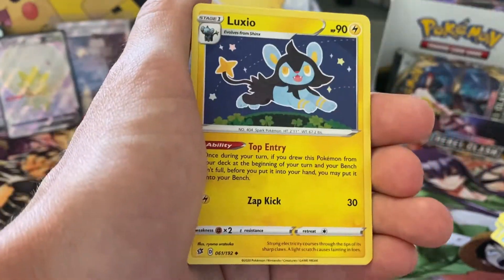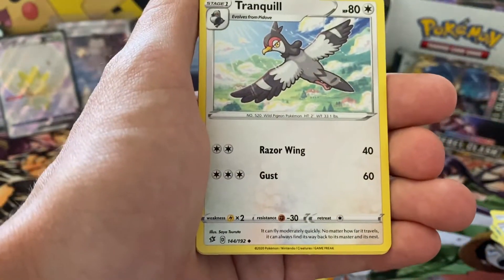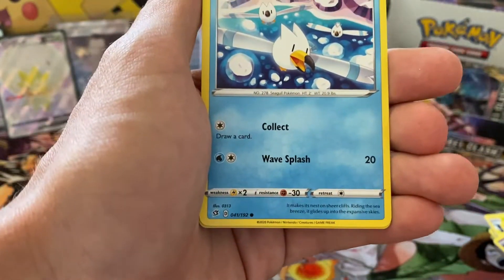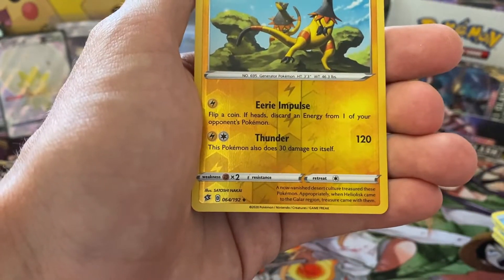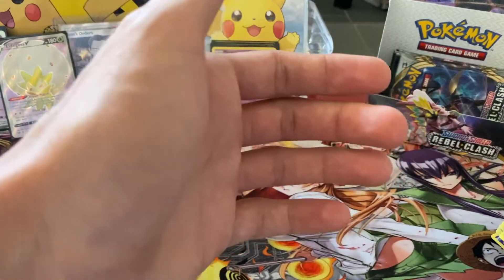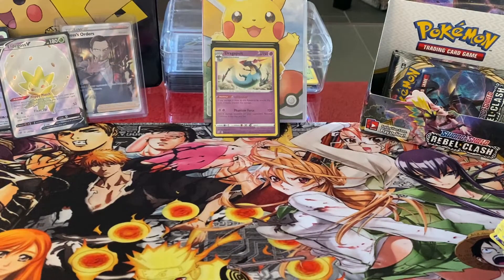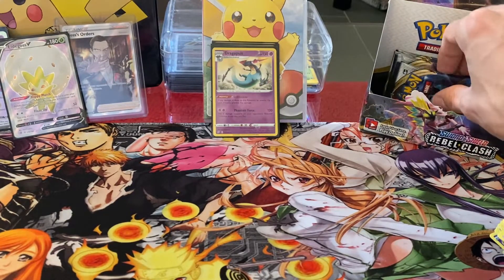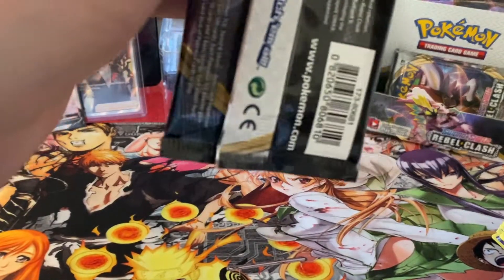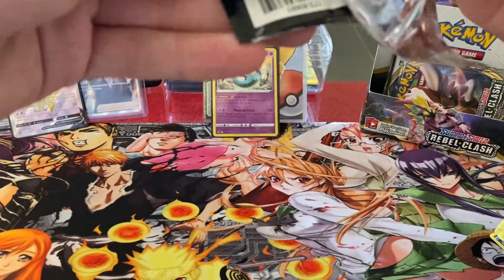Leaf Energy, Luxio, Dark Cloak, Tranquil, Stunky, Clefairy, Voltorb, Nosepass, Wingull. We have a Heliolisk Reverse and an Abomasnow Non-Holographic Rare. Let's take a sip of water because we still have four packs left and there could still be a Boss's Order Holographic card in there — so let's focus up.